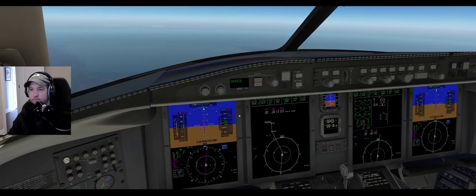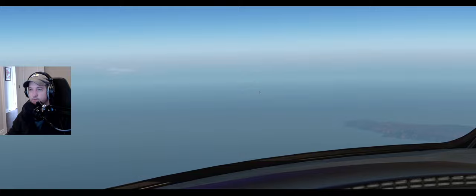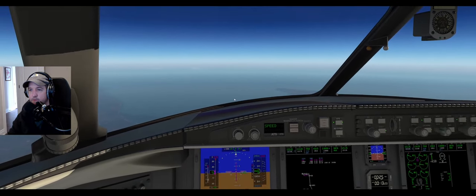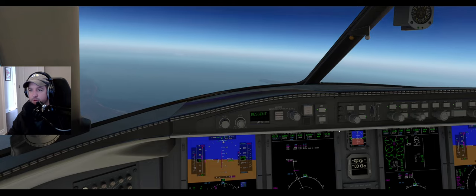Challenger zero Charlie Sierra, traffic 12 o'clock 7 miles southeast, Southwest 737, flight level 3 something, descending. I have the traffic, zero Charlie Sierra. Charlie Sierra, ready - go ahead and start your descent. Maintain flight level 240, zero Charlie Sierra. We're on the way down.